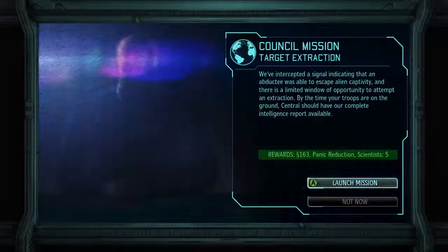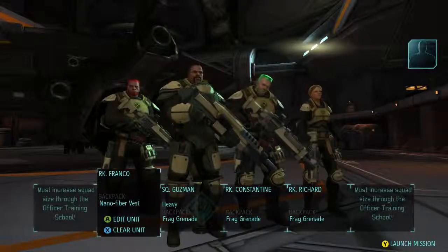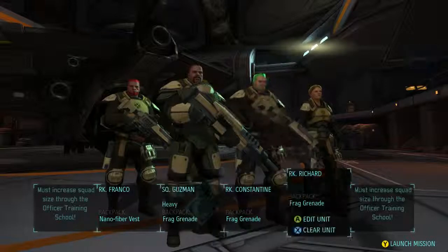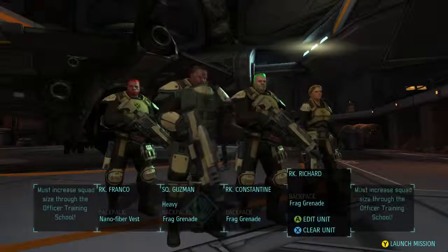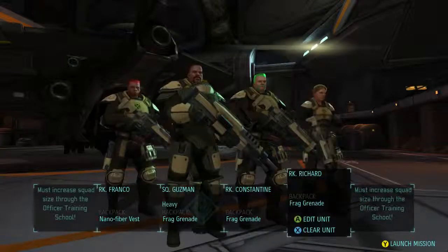There is a limited window of opportunity to attempt an extraction. We will get 163 space bucks, panic reduction, and five scientists - let's do that right now. This is nice especially because that panic reduction doesn't come at a cost. Normally when you reduce panic in one area you're gaining panic somewhere else, but these council missions let you just gain.